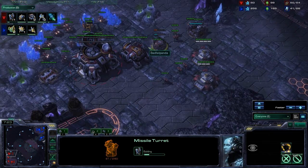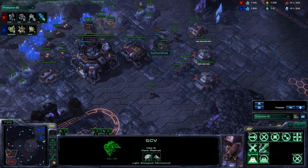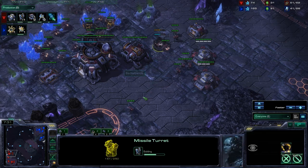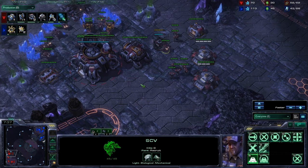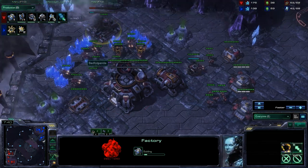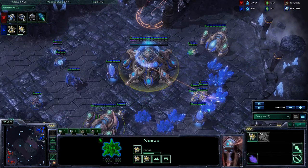If you happened to be watching the matches live, by the way, Bomber did this cute thing against MC where he only built his turret up to about 98% and then took the SCV off. Of course he'd put it back there if he saw Dark Templars coming in, but it's still a 75 mineral investment.